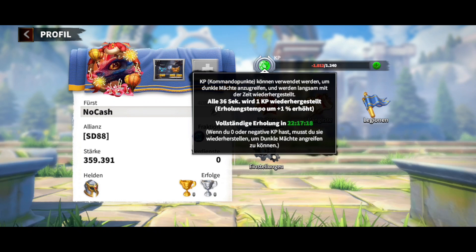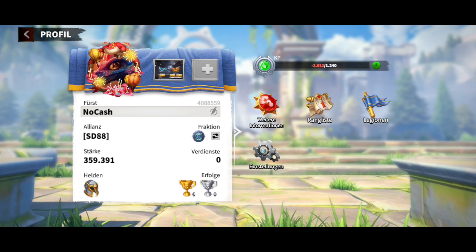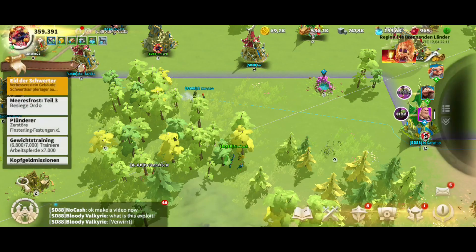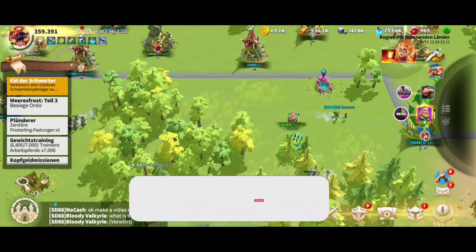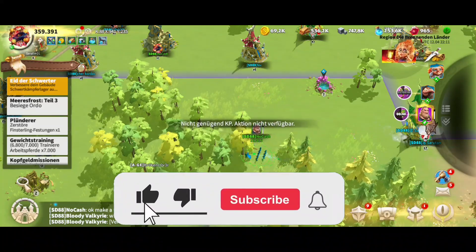It is important that you do not attack the opponent with a normal attack. You must use your hero's special attack. This is the only way you can bypass the CP bar lock.